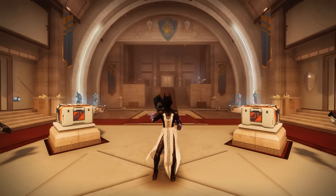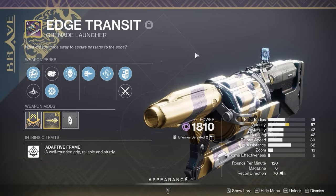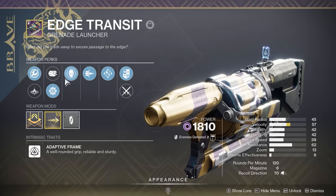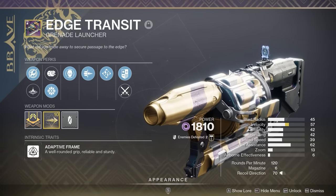Hello everybody, welcome back to another video. Today I wanted to show you guys a quick video on what the new Edge Transit is capable of. Now obviously Cascade Point has been disabled, so currently this is all we've got. We have Spike Grenade, Envious Assassin, Bait and Switch. Pretty good roll if I do say so myself.